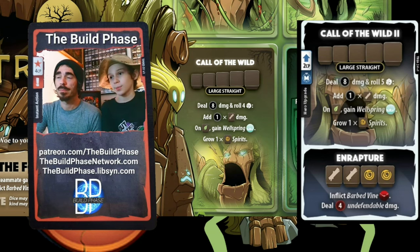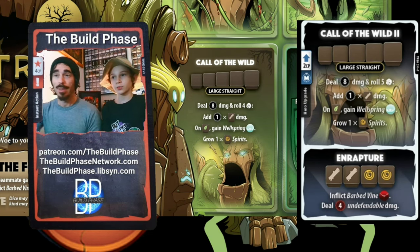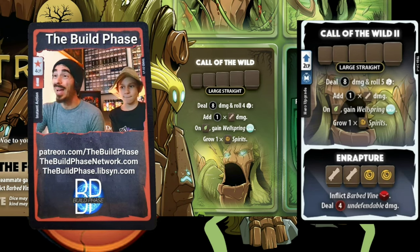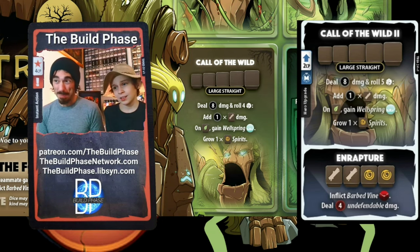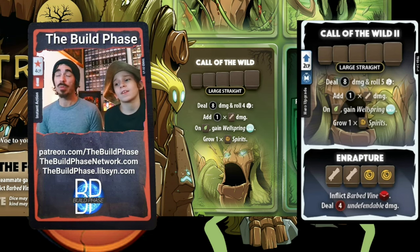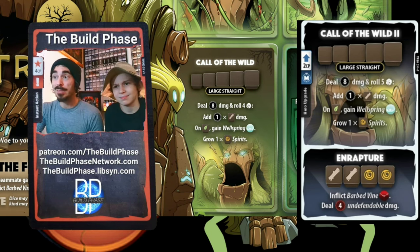The Treant's ultimate is really just a setup for his normal abilities, which are in a way better than his ultimate sometimes. The Treant rewards you for getting an early or mid-game ultimate more than other characters. The upgrade for Call of the Wild also gives you In Rapture — four undefendable damage, which is rare on the Treant's board. Combined with Barbed Vine and a Dryad, this can push close to ten damage. It's a solid power.